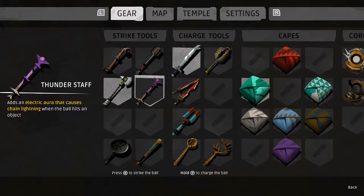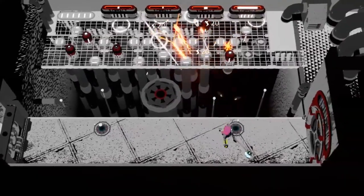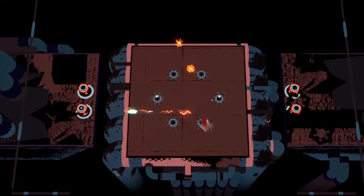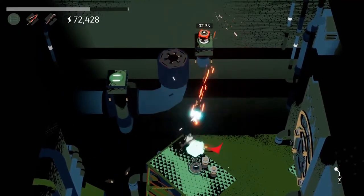There are 12 cosmetic capes and 16 different weapons split into chargers and strikers. My personal favorite is the axe — it splits a single ball into multiple, allowing you to hit your targets more easily. The hammer slows down time, allowing you to get your volleys timed just right. And the dual blades equip you with an aim assist to line up those long-distance shots flawlessly.